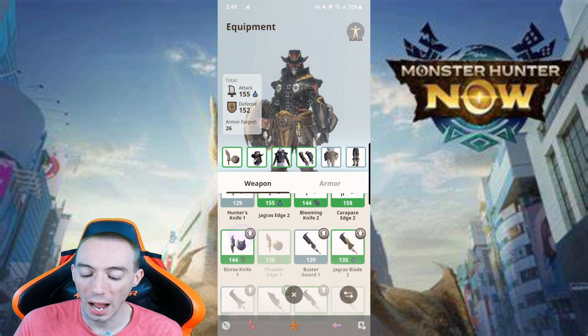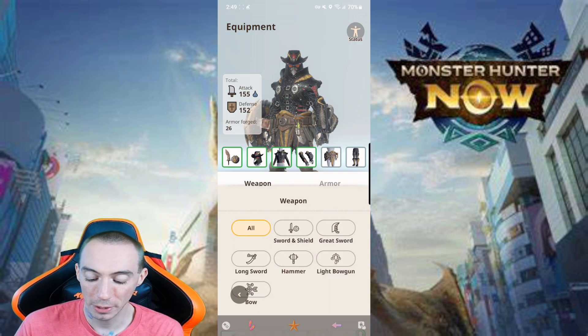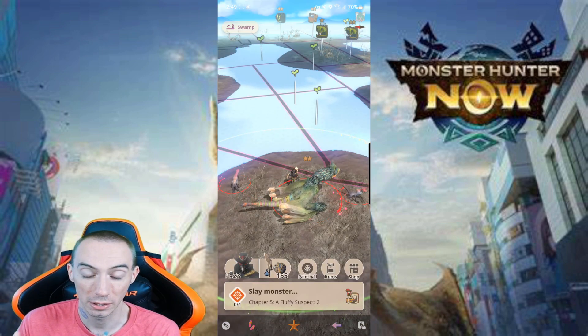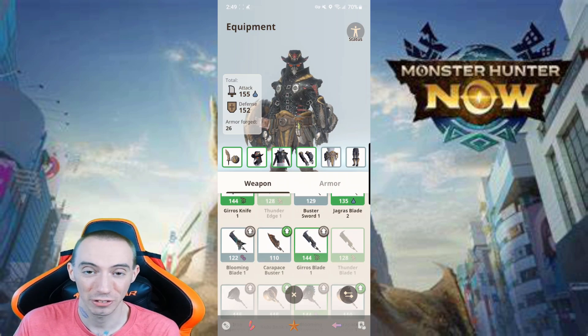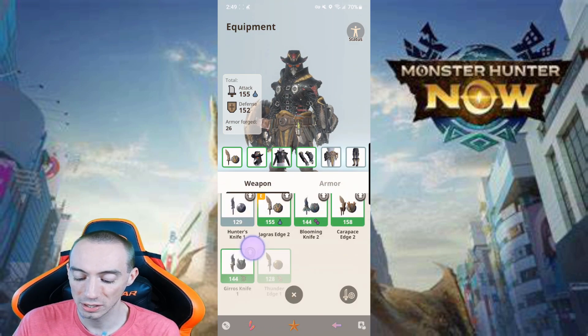My first suggestion is to find a weapon type that you like and focus on building out that specific type. We have a bunch of different weapons: sword and shield, great sword, long sword, hammer, light bow gun, and bow. You're going to unlock additional weapons and gear as you progress through the campaign missions. If you try to upgrade and forge everything, you're going to find out very quickly that it takes a lot of materials. So find out which one you particularly like for your play style and focus on upgrading that family.